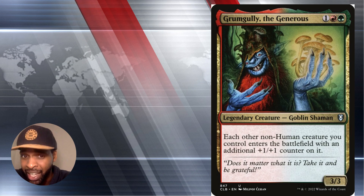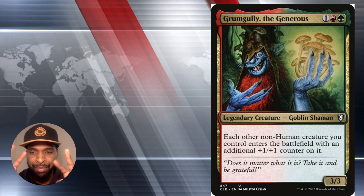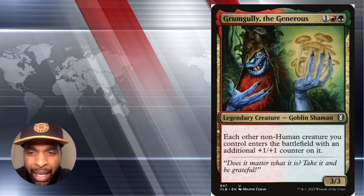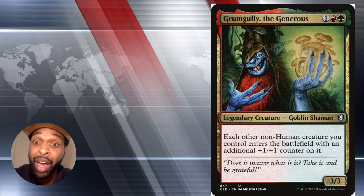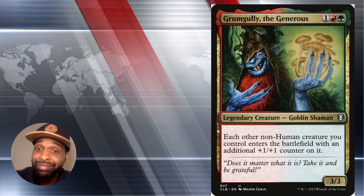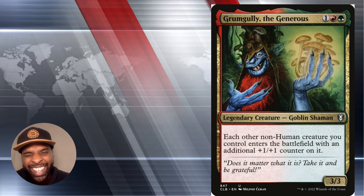He's a goblin shaman. He says each other non-human creature you control enters the battlefield with an additional plus one plus one counter on it. So that means every time one of your 2-2 Red Spirit Tokens with Menace comes into play, they get a plus one plus one counter, making them a modified creature.